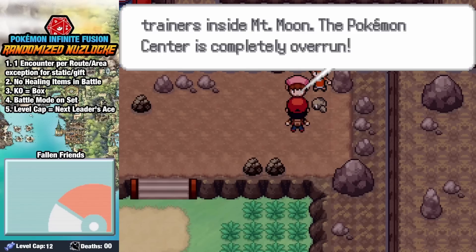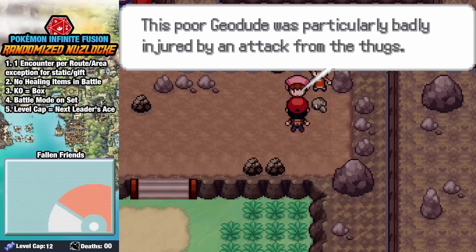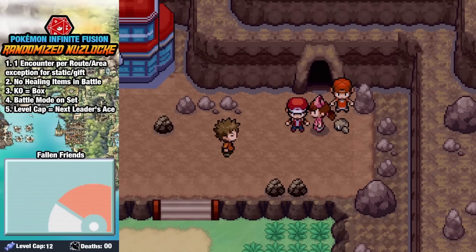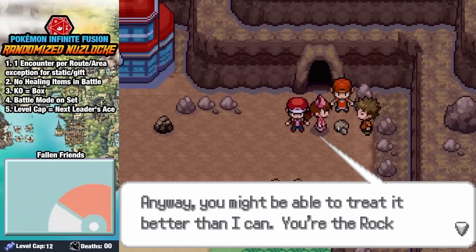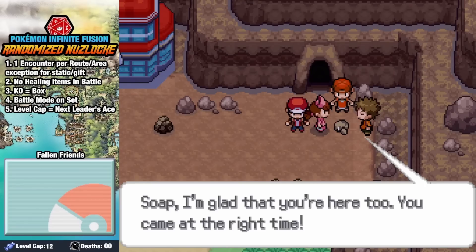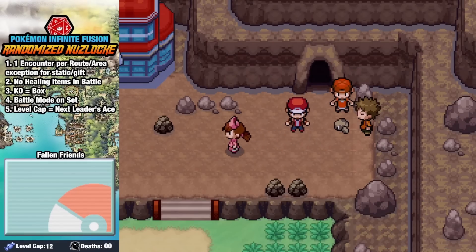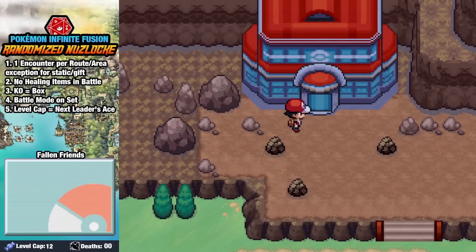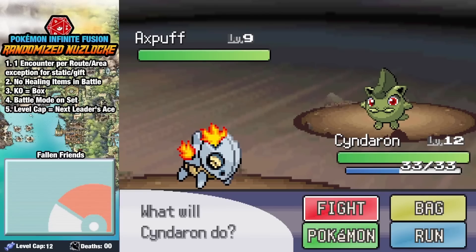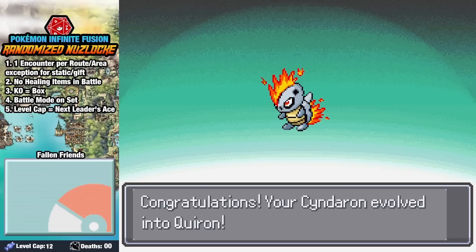Over on Route 3 we grab a Chaninx, and see Nurse Joy tending to a rooted Geodude. Brock cannot resist the opportunity to not only help out a rock in need, but to show Nurse Joy how both hard and sensitive he is. Flustered by his sheer manliness, she says she needs to go lay down for a little while. Our Magikarp is replaced by a Double Serenet, which is a little unfortunate, and we head into Mount Moon where we get an Axe Puff — I love this guy's mustache. Cinderon also evolves into Quirion, and I'm really proud of him for finding his true self.